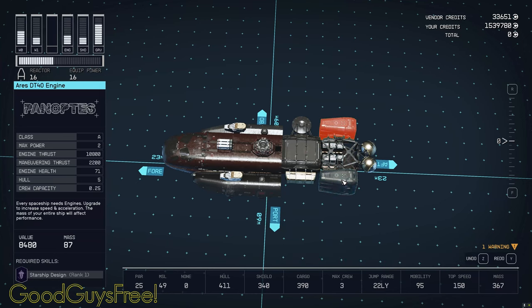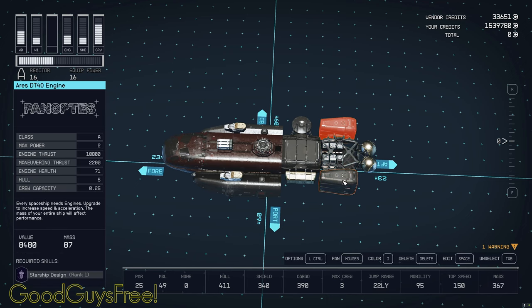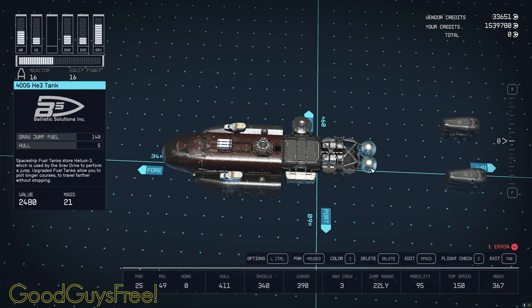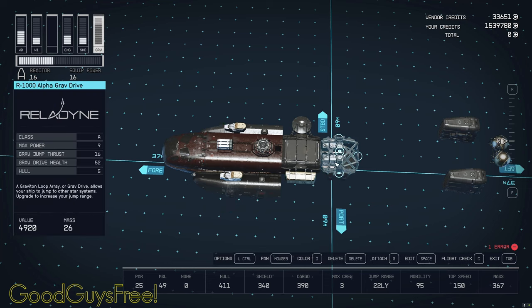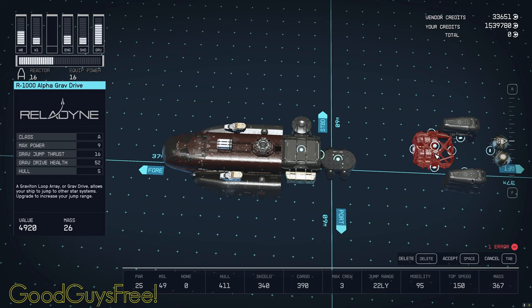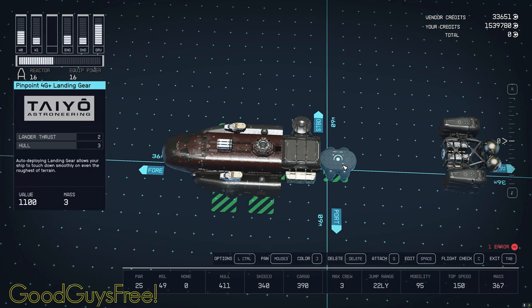Let's break it down, starting with the engines and reactor. We can see it has two Panoptes Ares DT40 engines, mounted on the sides of the grav drive. We have a single Ballistic Solutions Inc 400G Helium-3 tank assembly, giving us 140 light years of jump range in segments. The grav drive is a Relodyne R1000 Alpha, using 9 power, giving a jump thrust of 16. It's a pretty okay grav drive for a Class A, but you generally want a grav range of at least 26 light years. Here we see the Teyo Pinpoint 4G Plus landing gear, with a lander thrust of 2.